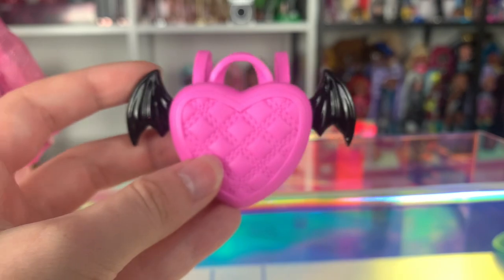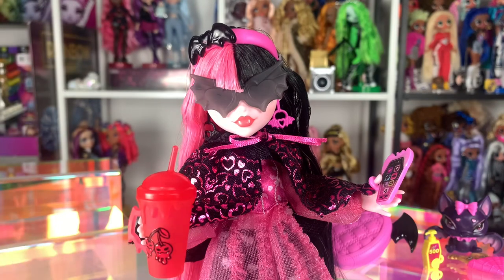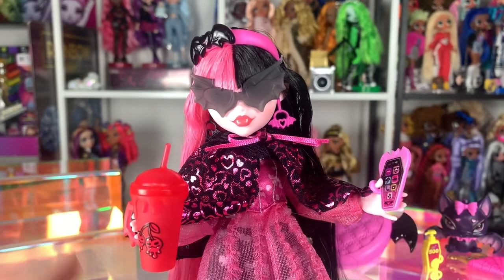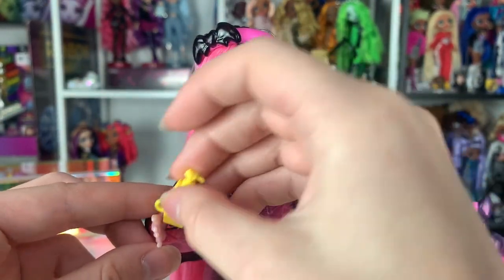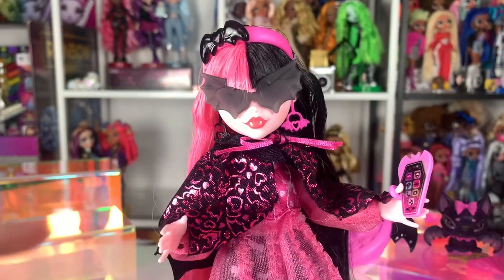Now I'm going to have her hold a bunch of her accessories. Here's what Draculaura looks like with some of her accessories — the capelet, the sunglasses, the cherry juice, and the phone. I love the way they did the handle on the phone. It looks so good. The cherry juice is super easy to put on her hand. With the pretzel, you can put it on the thumb or right here, and you can see that she's holding it. Super easy, and it actually holds on quite nicely — if I were to shake her around, the phone doesn't fall off.